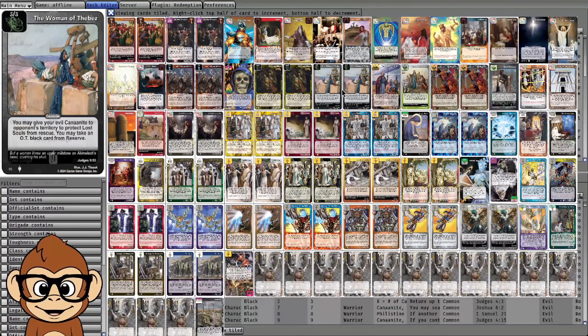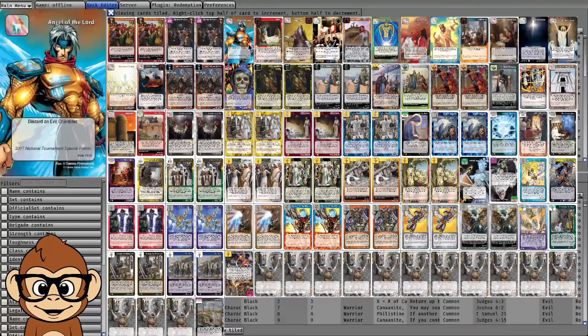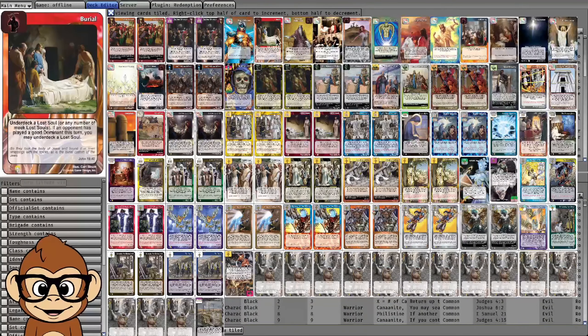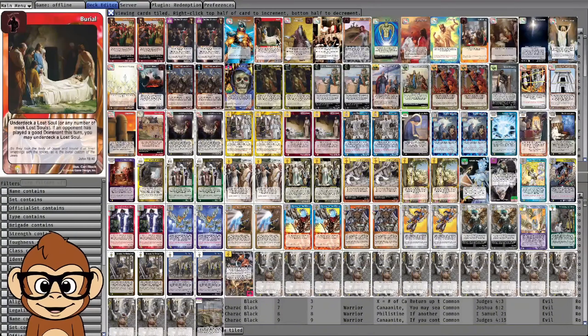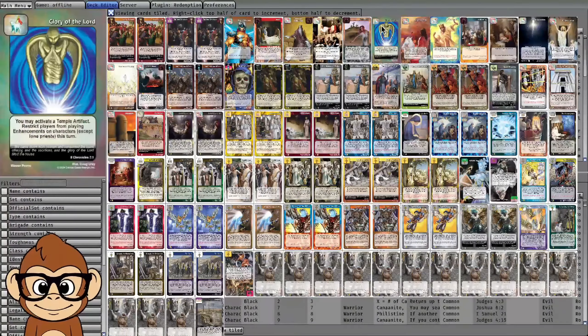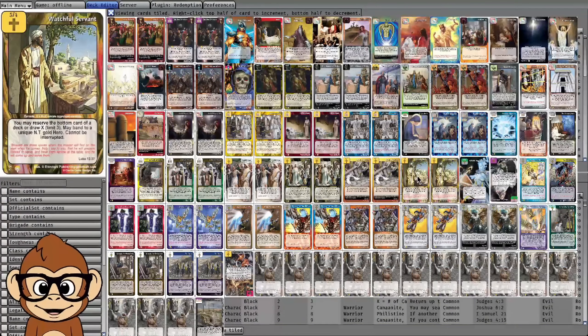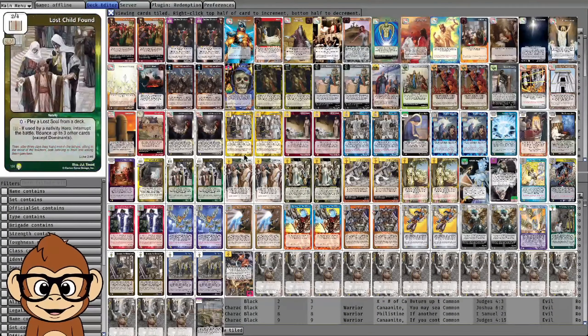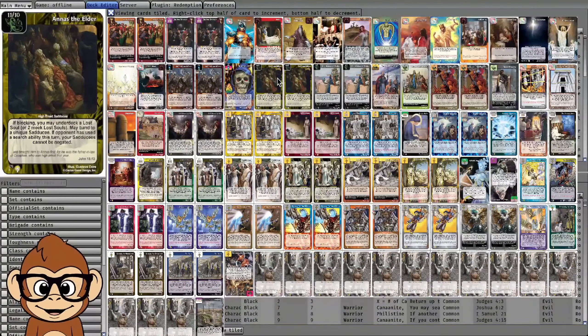Turn one we'll try to block with Anise or this guy but it's probably not going to work, so we'll give them a soul. But on turn two, hopefully we'll have enough consistency to assemble the Burial combo and deck protection. Once all the lost souls are under-decked, we have a stacked deck of just gas — all the battle dominants in the world to draw off the top, attacking with this guy and this guy to draw cards.